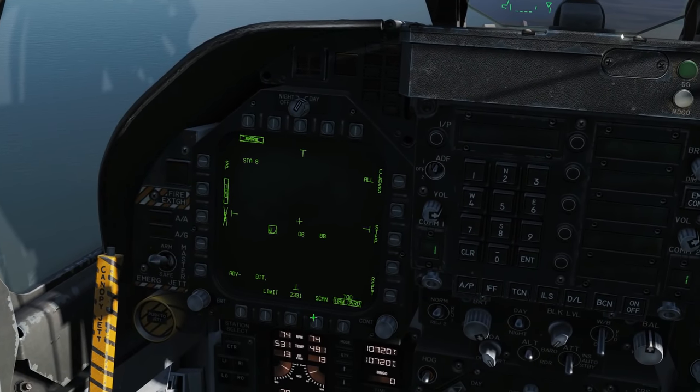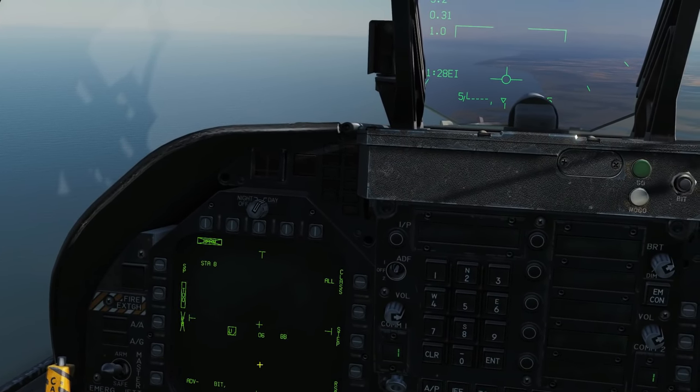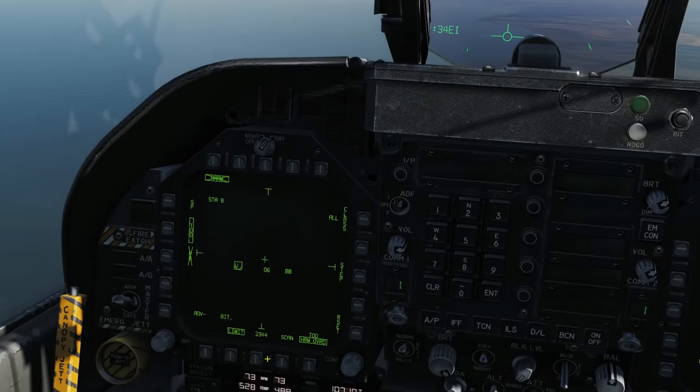Next let's go through some of these menu options. We've got 'Limits' — pressing that limits the number of contacts shown on this display. So if it's a target-rich environment and there's just too much, it'll show what it considers the highest priority threats.